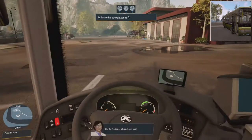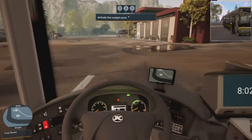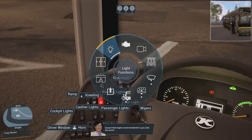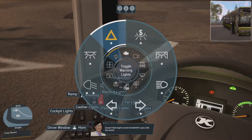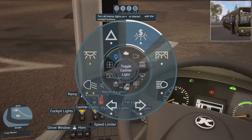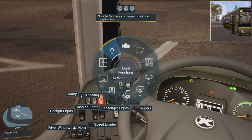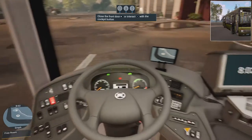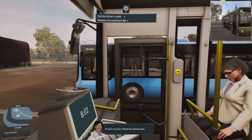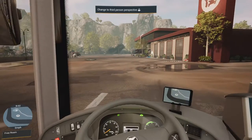Mira says: 'Now for the best part — take your seat at the wheel.' There we go, the feeling of a brand new bus. She says to start up the engines. The engine sound is wonderful. Don't forget to switch on the lights — there we go. Now close the door and release the parking brake — there we go. I think we're ready to go.